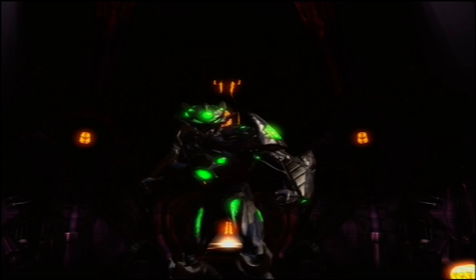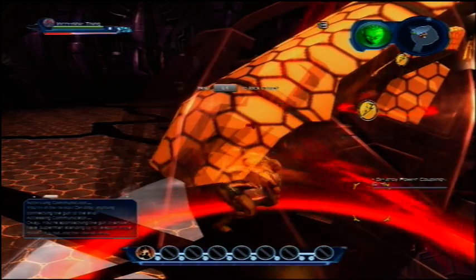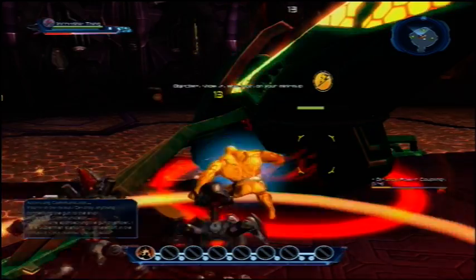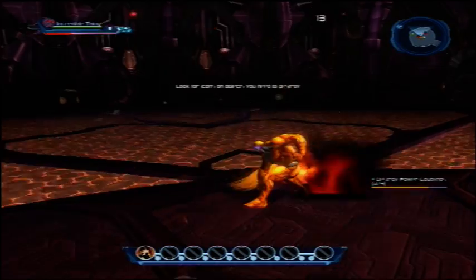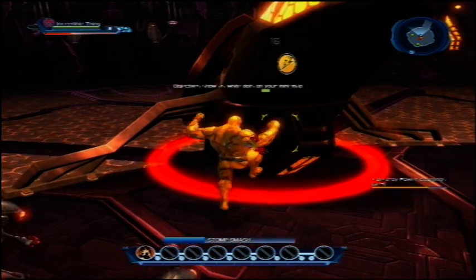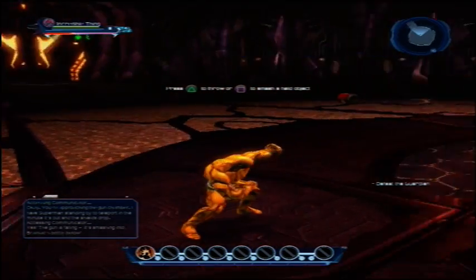You're in the Nexus. Destroy anything connecting the gun to the ship. You're approaching the gun chamber. I have Superman standing by to teleport in the minute it's out and the shields drop. 75%. The ability at 50%. This is the pruning machine. Do not fail. Yes! The gun is falling — it's smashing into Brainiac's bottle below. You got to do it.